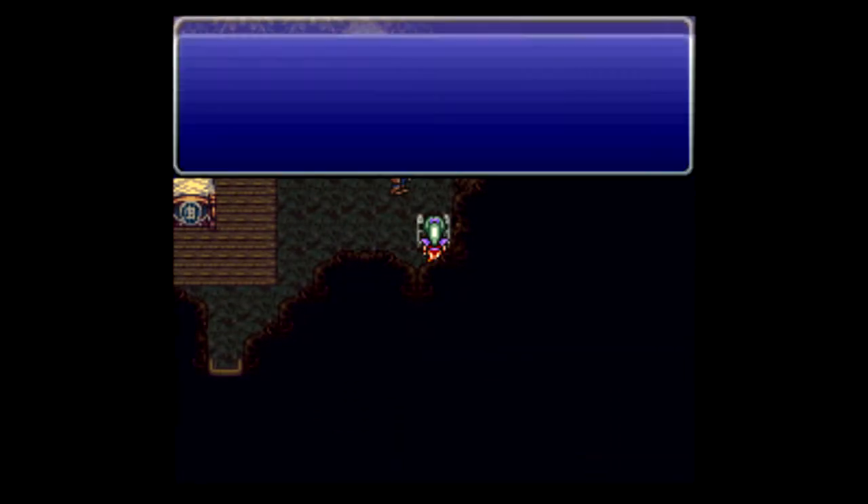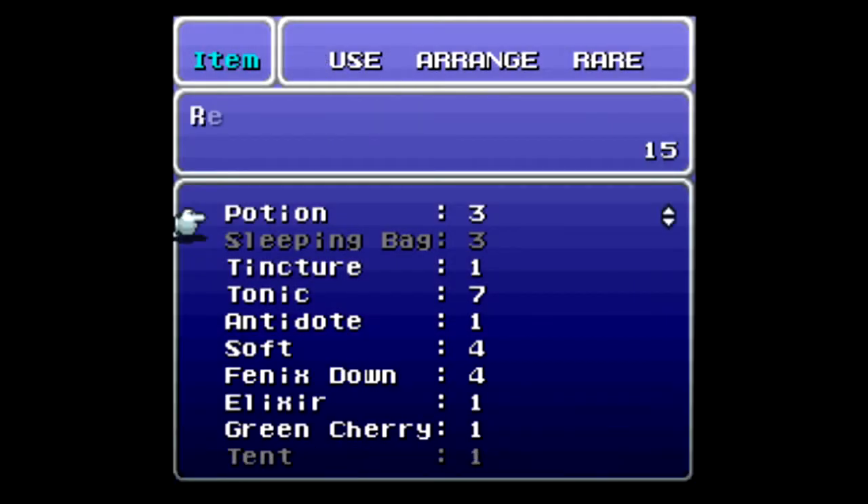Let's get a Phoenix Down — awesome. Why is it spelled 'Pheonix Down'? It's not a space limitation issue because 'Green Cherry' has two more letters — you could easily spell Phoenix the correct way and it would fit. So why did they do that? I will never know. Also, what is a Tincture?